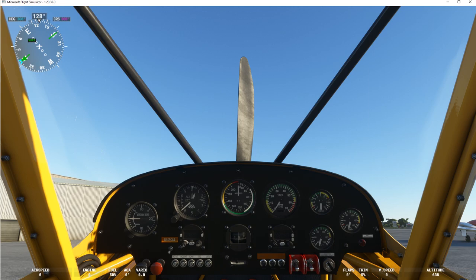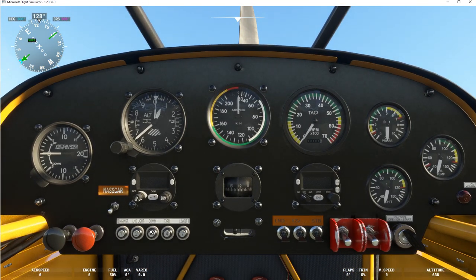Control+1 will give us a close-up look. So we've got a vertical speed indicator, our altitude indicator and altimeter calibration. You can press B on your keyboard and it will automatically adjust it — it will reset to the proper barometric pressure. So B on your keyboard. We also have our airspeed gauge, RPM gauge, tachometer, oil pressure, oil temperature, and cylinder head temperature gauge.